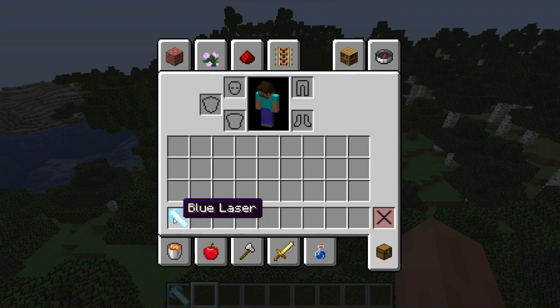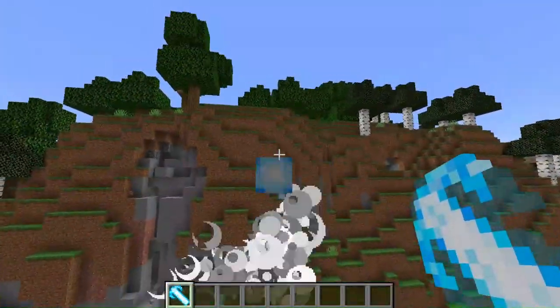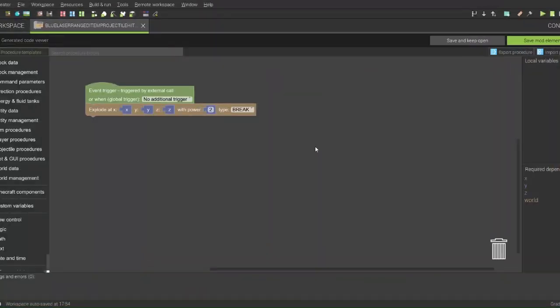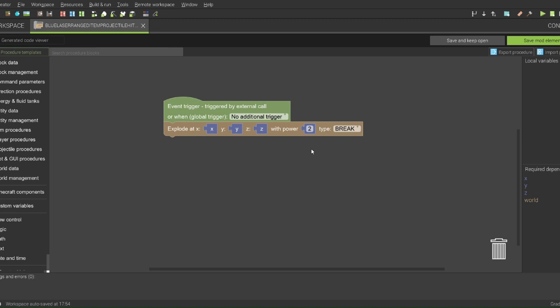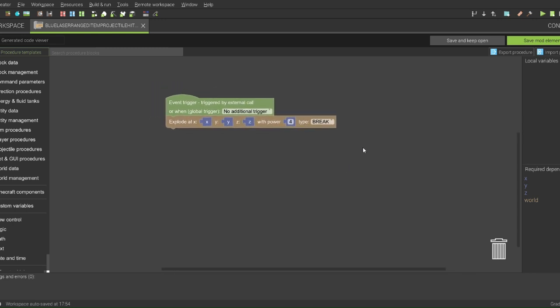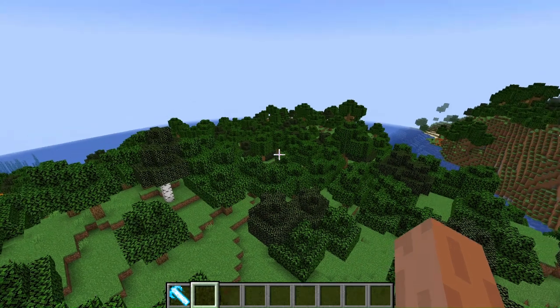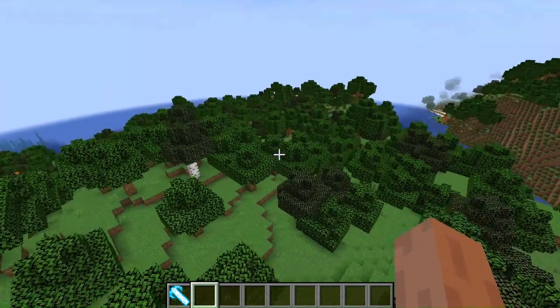Here's version 1. This is the procedure that controls the blast radius, and let's bump this up to 4. 4 is normal TNT size. Let's try that. I've upped the blast radius, so let's try this out now.